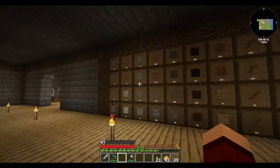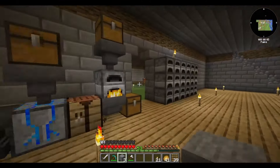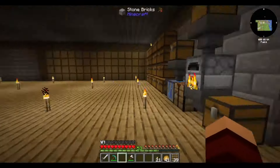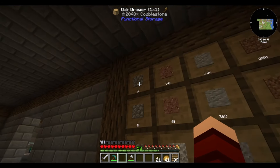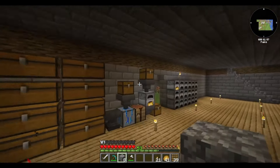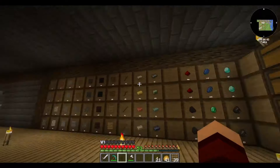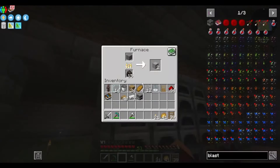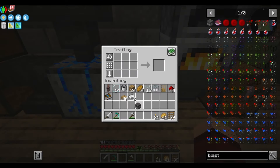We're gonna need smooth stone. Let's go ahead - I do already have stone made, let's get this cooking. We need a little bit more iron. Let's come grab this smooth stone and go ahead and make the blast furnace.